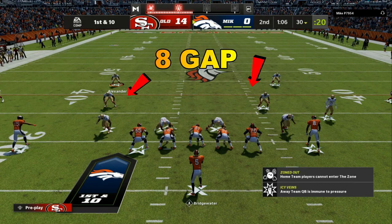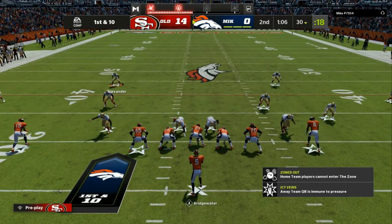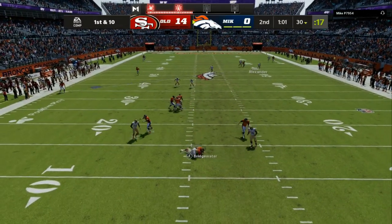The eight gap defense means I stack people — four on the left side, four on the right side, with two down linemen in the middle. I run this out of the nickel two-four-five, and from there I'm able to run cover six invert, which uses matching concepts.